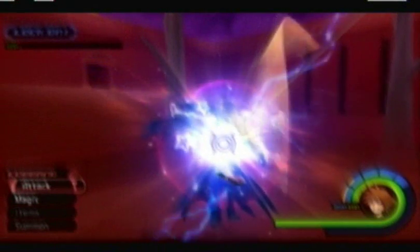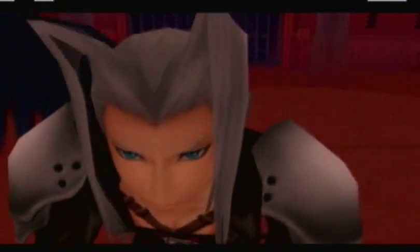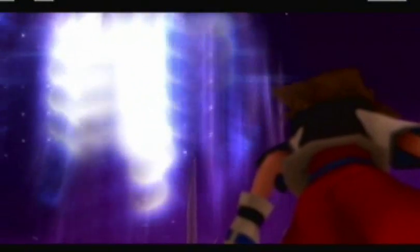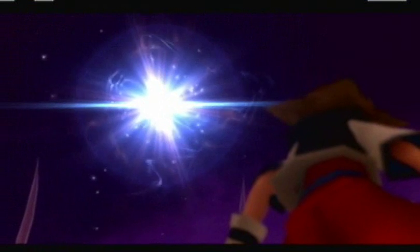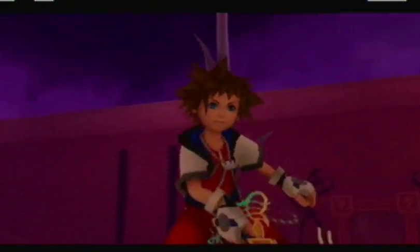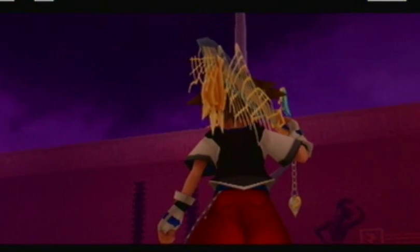I hope I was pretty clear with how his AI worked. Because once you learn it, he's actually not that bad. Doing a no damage run on him — I'm not even going to attempt it. And we get the One-Winged Angel Keyblade, which is also new to Final Mix, and Ansem's 12th report, which is also new. I don't think you got any rewards for beating Sephiroth in the original — a shame.